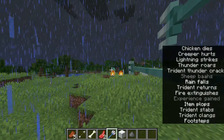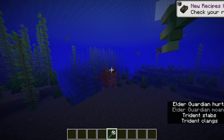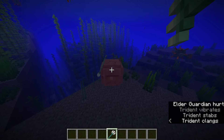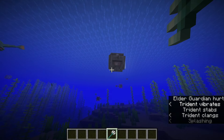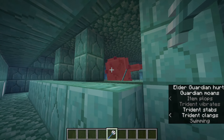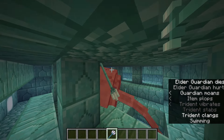Tridents have 4 exclusive enchantments. Impaling increases the damage dealt to aquatic mobs, and its maximum level is 5. In Bedrock Edition, it's slightly better, as the damage increase is applied to all mobs underwater, not just aquatic mobs. It isn't very useful, but it will deal a lot more damage to guardians — for example, without impaling it takes 10 throws to beat an Elder Guardian, but with Impaling 5 you only need 4.